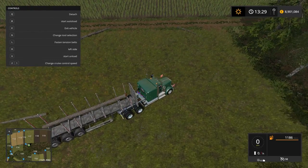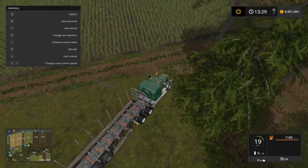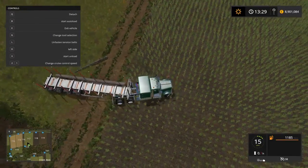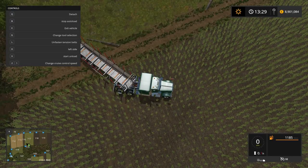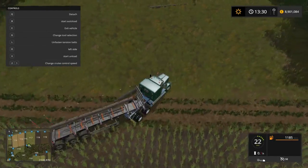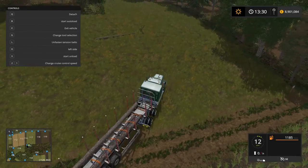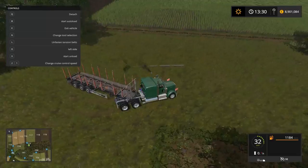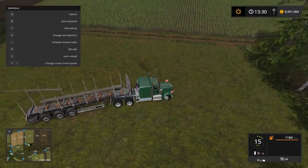There we go — it'll pick up that, no problem. And then I want to press L to fasten the tension belt so it doesn't slide while I'm moving. You can actually do quite large pieces of tree this way, that is for certain. You definitely want to be sitting still when you auto load. It's nice that it actually picked up the full length like that — that was very nice.